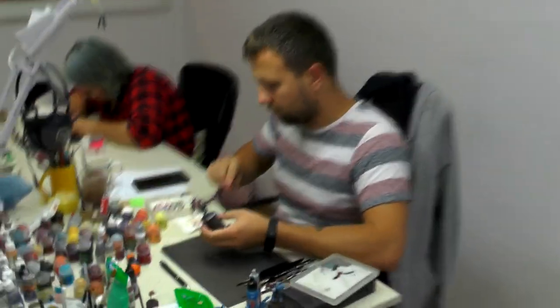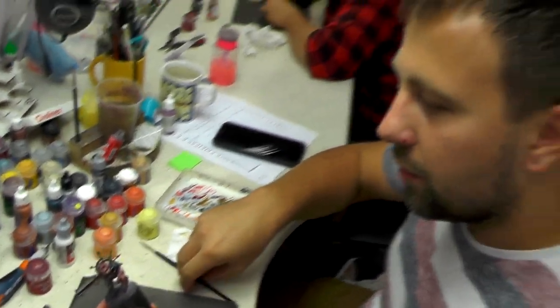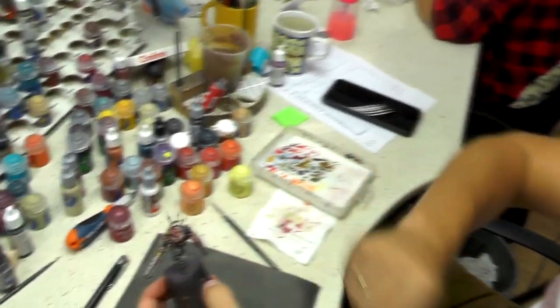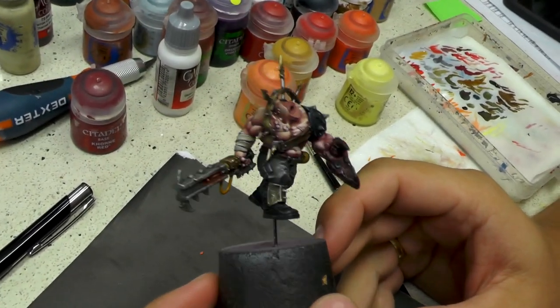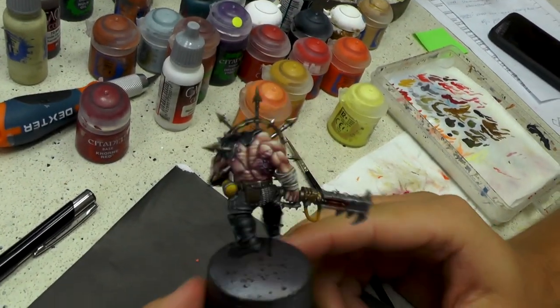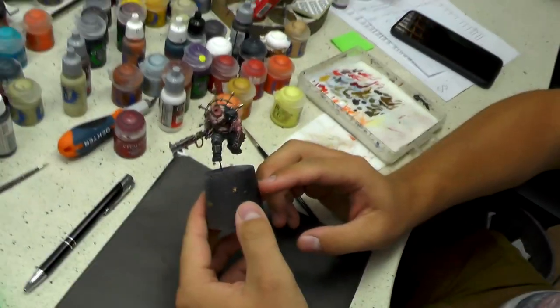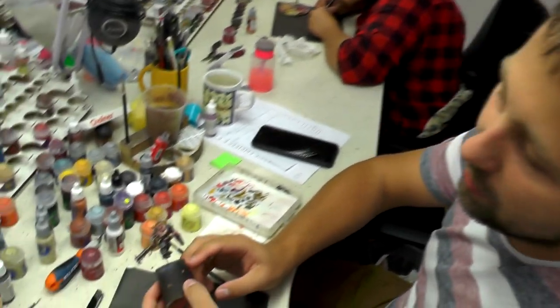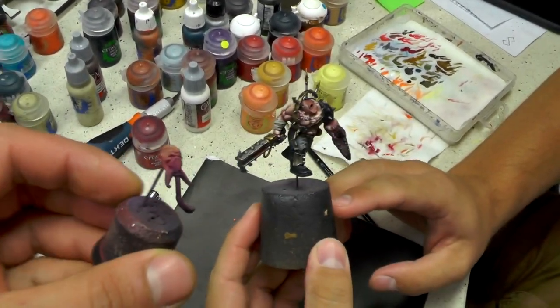Ojciech has something awesome to show us. Yeah, it's a Level 6 friend from another commission — Blackstone Fortress expansion. It's a nice model. I think he was an Ogryn before and now he's on the Chaos side — a crazy Chaos guy.